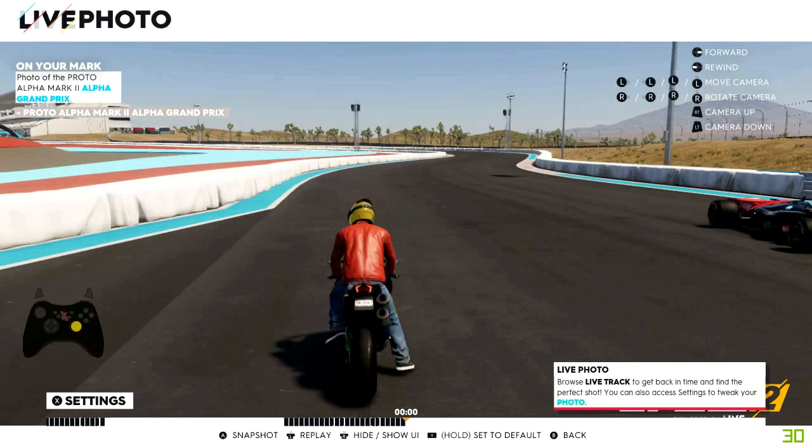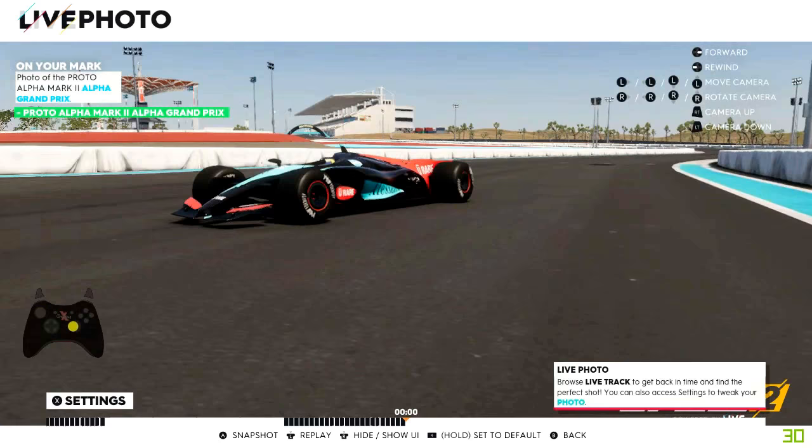Once you are in the live photo you can do as you normally would — you can change the settings, you can pan, move up and down, zoom in, zoom out. Just make it your own and do whatever you want really.